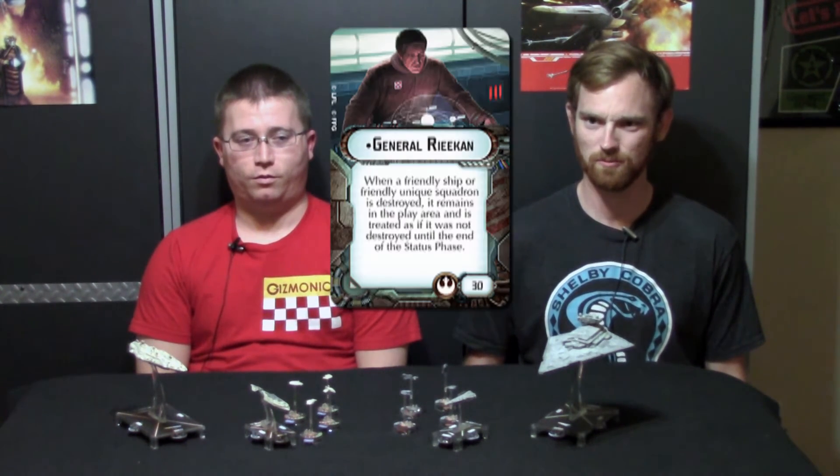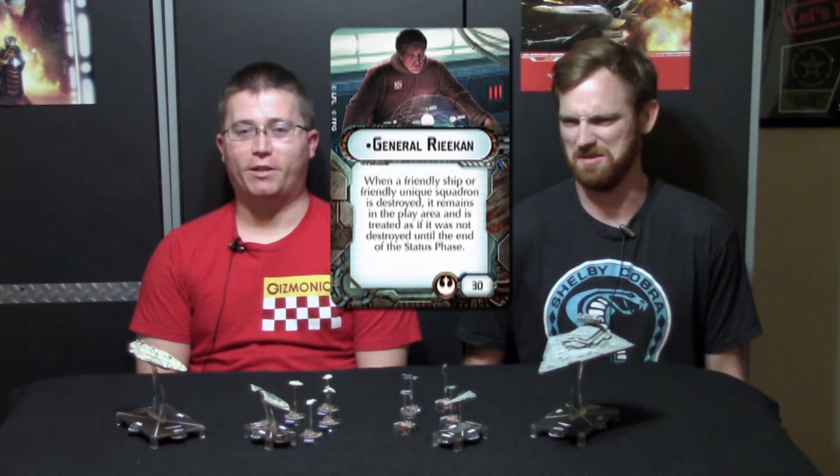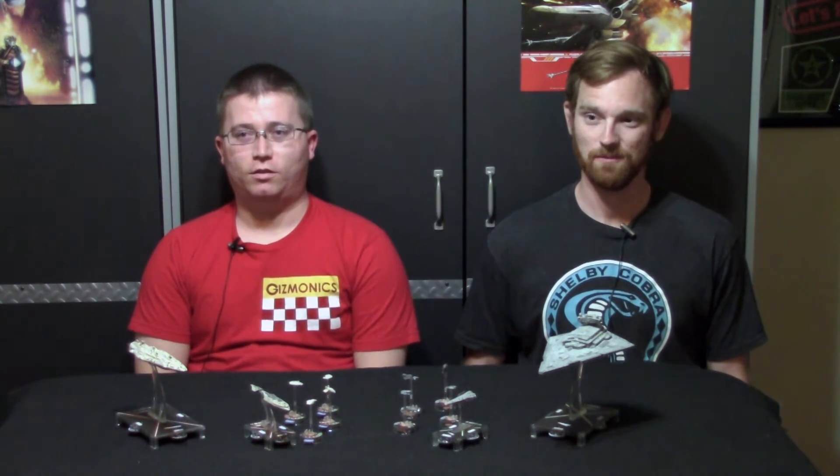And then General Riekan, which you might recognize from Empire, allows your ships to get one last activation in before they die if they are destroyed — in addition to unique squadrons too. So named squadrons and all of your ships, including all of those named Rogues and Villains squadrons.